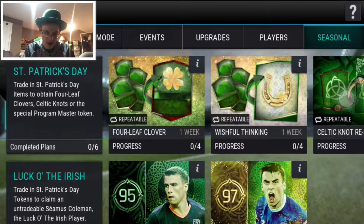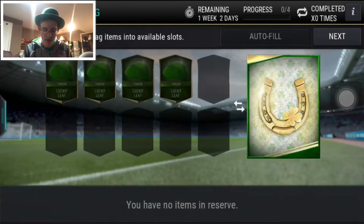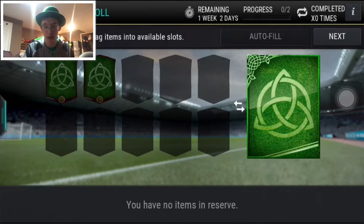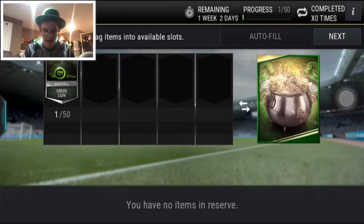I'll overview all these sets and open some packs for you guys. So here are just the regular sets — they have the four regular clover exchange, which you can get from the live event. This gives you the golden four leaf clover, which is needed in sets. And they have the four lucky leaf tokens, and then you can have a chance of getting a Celtic Knot, which you need to get the 95 overall master. Then they have the two Celtic Knot exchange for one other Celtic Knot, because if you have duplicates you need to use them. And they have the elite player exchange for one Celtic Knot, and also these coin exchange sets from the live events where you can possibly get a Celtic Knot or four lucky leaf tokens.